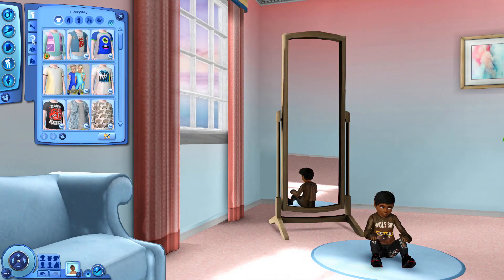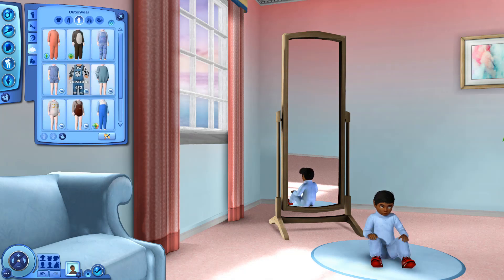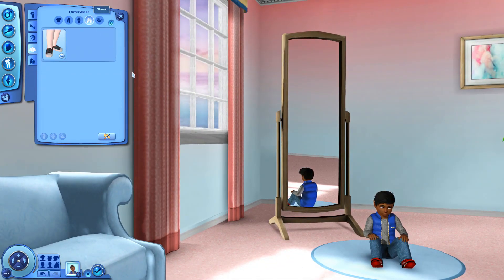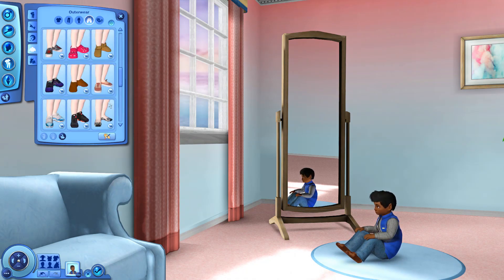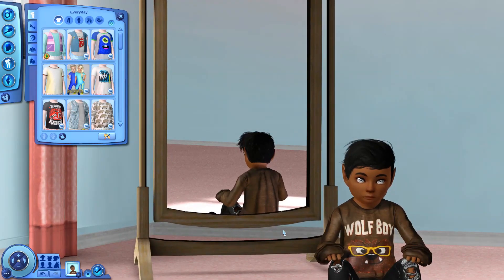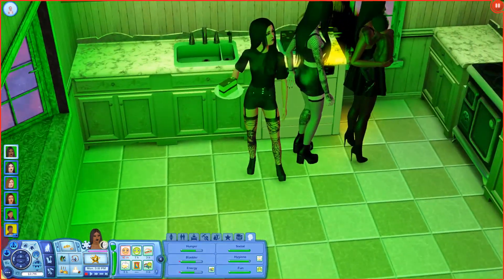Should I make this shirt darker? Yeah, let's make it a dark brown. Nothing matches but it's fine. I'm skipping the fancy wear and formal wear since we'll probably never see it. For sleepwear I went with this, and for outerwear - whatever, I'm not gonna be too picky. For shoes, let's do some boots. There is our little Mr. Lark - he is absolutely adorable. I love his little wolf boy shirt, it's so dang cute.